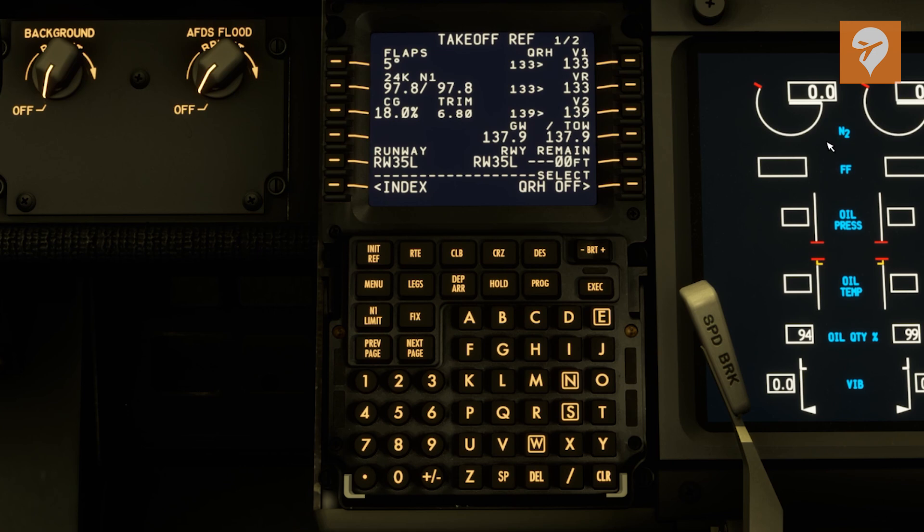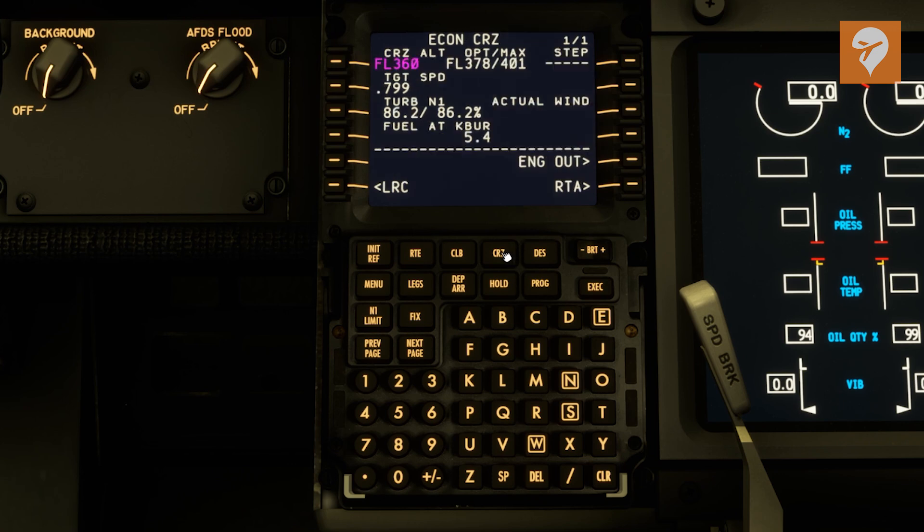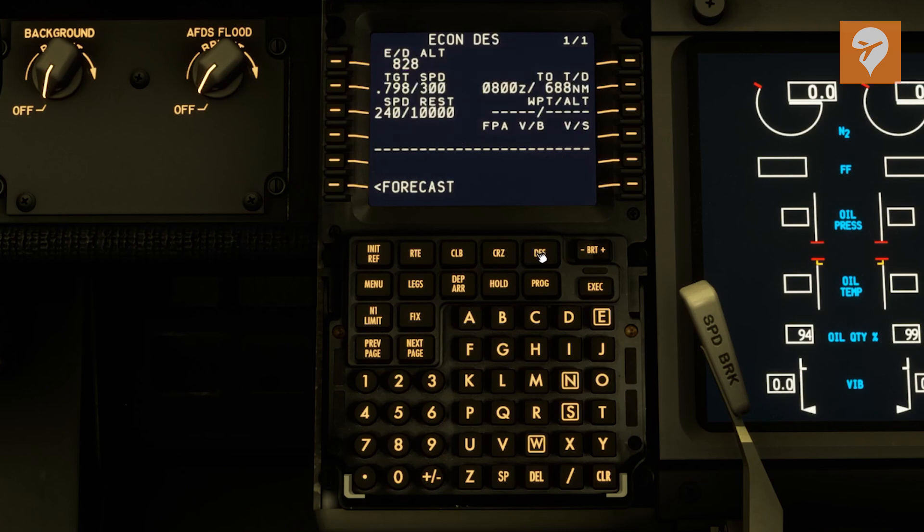That is really all there is to setting up the FMC in the 737 — see, it's not that bad. Once you get used to it, it's pretty good. You can come over to cruise — this is just information we already have set up. Our target speed is 0.79, which is pretty typical for a flight.